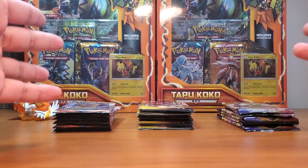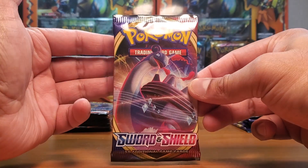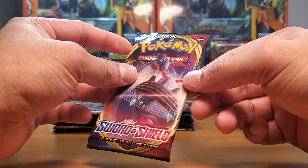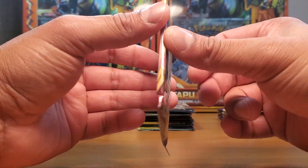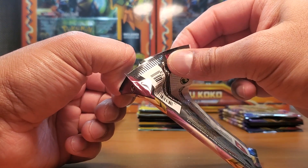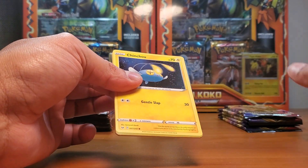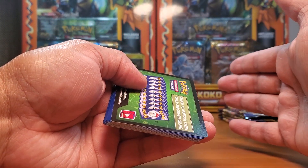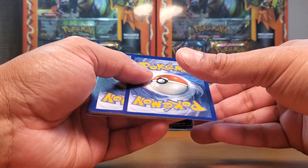Let's start with Sword and Shield. This set came out February 2020, during the pandemic — that's when everything started skyrocketing. I like this set and think it's going to be sought after in the future. It has the Zacian and Zamazenta gold cards, which I love but haven't pulled. It's a huge set: 202 cards, 14 secrets, and features Celebi V, Lapras VMAX, and Snorlax V.